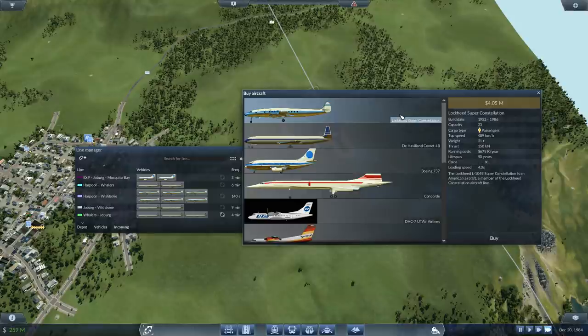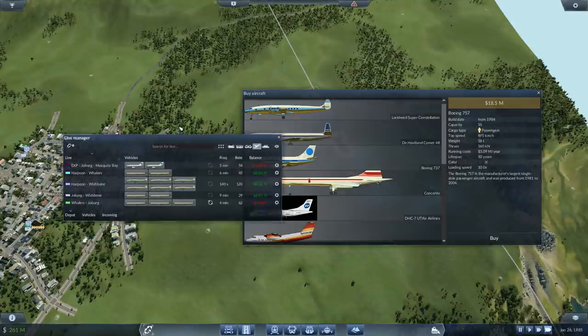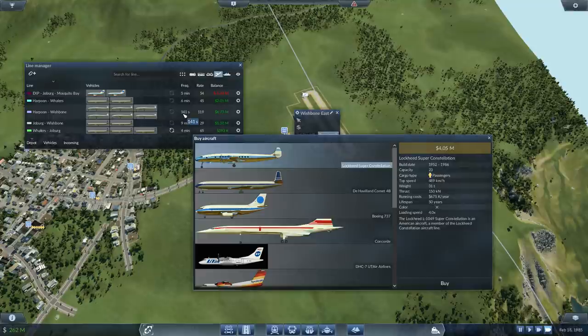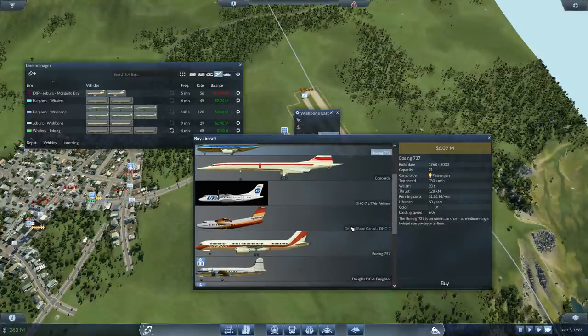The Lockheed Super Constellation has a speed of 490 kph. Capacity? Looking at 23. If I go for the Boeing 757 I'm getting quite a lot more speed — 895 km per hour — but these things cost me 18 million a pop. There's not that many people waiting here. There might be if I upgrade to Boeings, but upgrading all of these aircraft is a bit much. I'm going to keep up that frequency because I think that is helping. So if I don't go for the Super Constellation, I might be able to go for the 737, because it's a lot faster — 780 versus 500 — and it carries almost the same amount of passengers but can do more trips in this period of time.